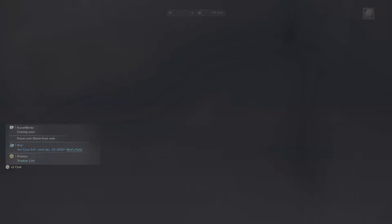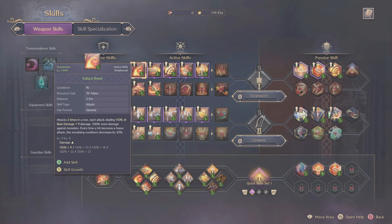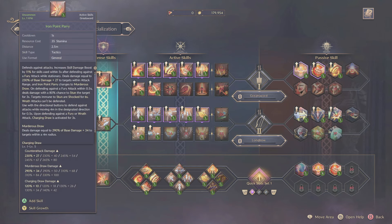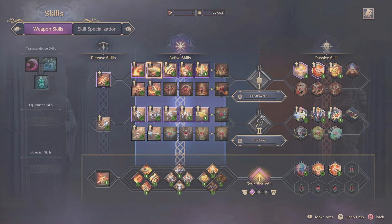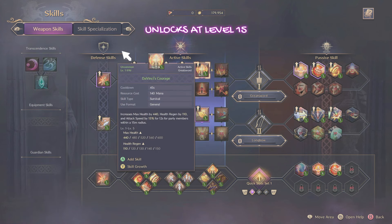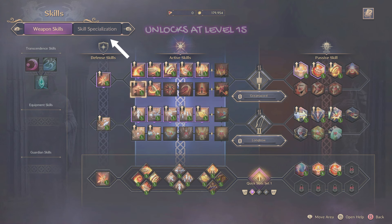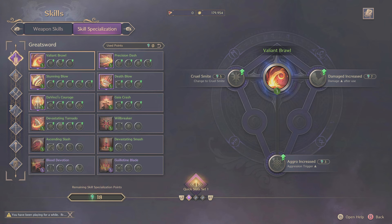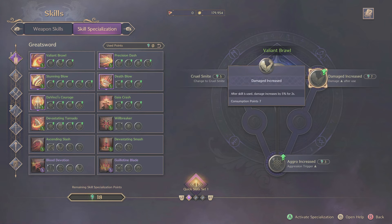If we quickly jump over to the skills menu, you're going to start off with your weapon skills. Whatever weapon you enjoy playing with or find the best, you're going to be able to allocate them and put them onto your bar to make a nice build that suits your playstyle. Skill specialisation is slightly different and it unlocks at level 15. Basically, you'll be able to do an additional thing with those skills — powering them up, boosting their performance, and sometimes changing them slightly to make them more powerful overall.